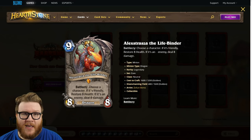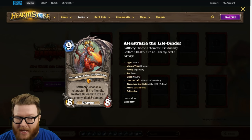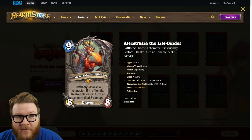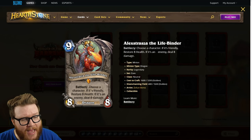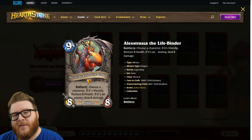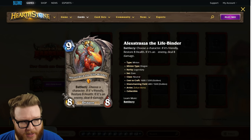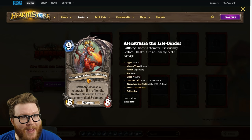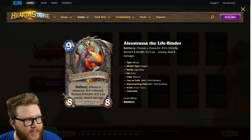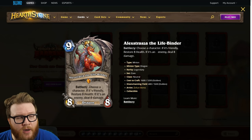Starting with Alexstraza the Life Binder — a new version at nine mana, eight eight dragon. The battlecry lets you choose a character: if it's friendly, restore eight health; if it's an enemy, deal eight damage. This version hits minions too, not just heroes, making Alexstraza considerably more flexible from a tempo standpoint — able to trade into a minion on board.